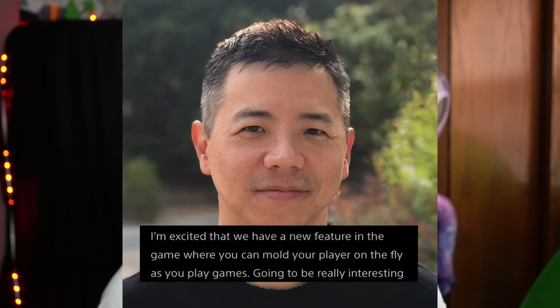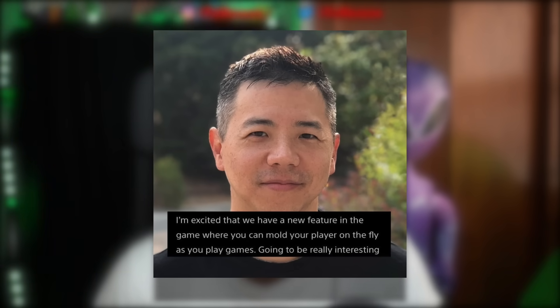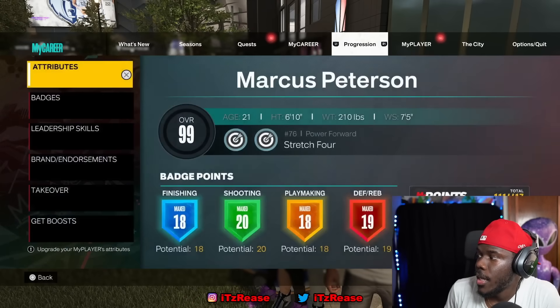Badges are looking really important to how the game is played, and the way you achieve them is very different from what we've had this whole next-gen — it's going back to 2K17. I'm excited about the new feature where you can mold your player on the fly as you play games. There's a menu system when you're activating takeover, and now you can mold your player during games and unlock badges from doing certain things. It looks like your player is 100% changeable and nothing is locked in with your character.